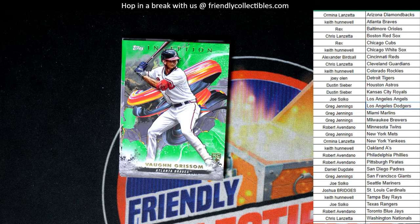Atlanta Braves — Von Grissom. Well, there you go, Honky — you got something out of this thing, and that's a great rookie card.